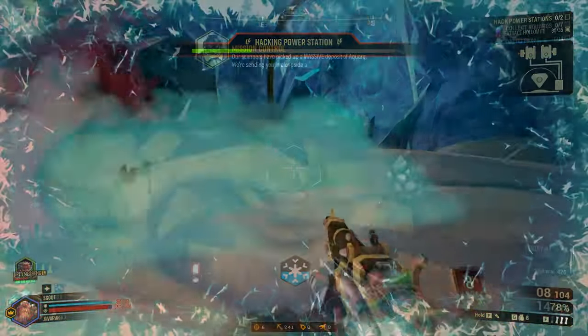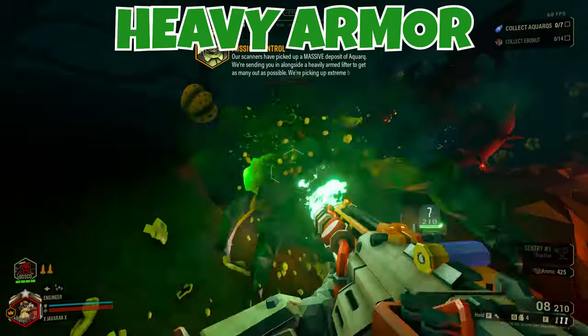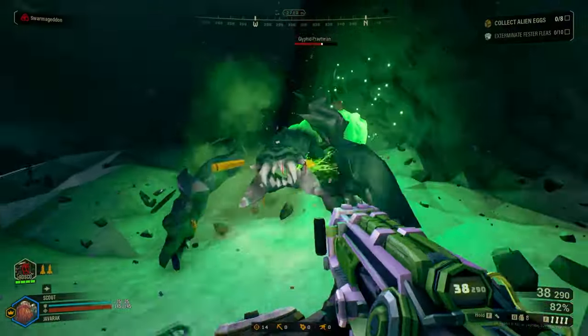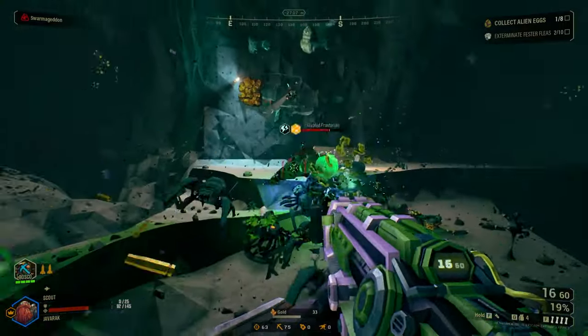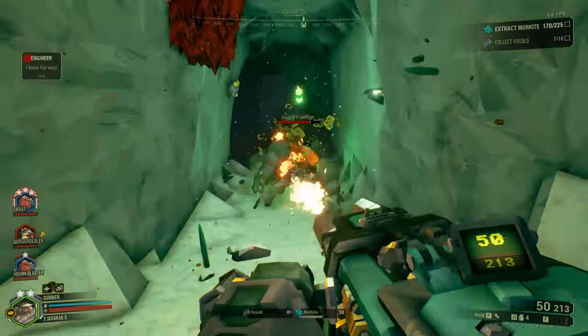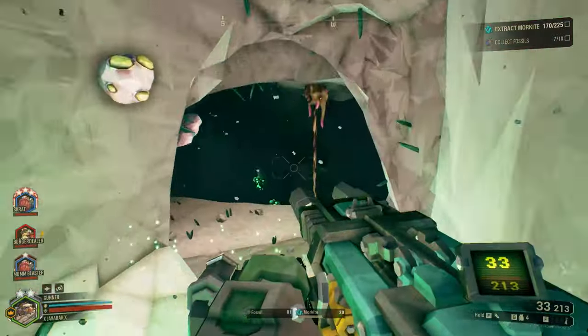On the other end of the scale, we have heavy armor, which functions a lot differently than its lighter variant. This type of armor completely negates any incoming damage, and for most creatures that use heavy armor, it needs to be physically stripped away in order to deal damage to the flesh underneath. This is done by damaging the plates themselves until they are destroyed. Each plate of heavy armor has a set amount of health that, once it reaches zero, the plate will break and the armor will be broken, leaving the enemy vulnerable.